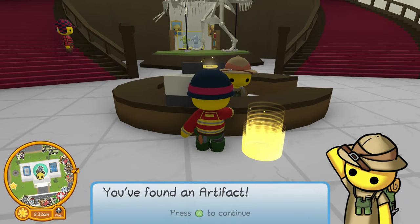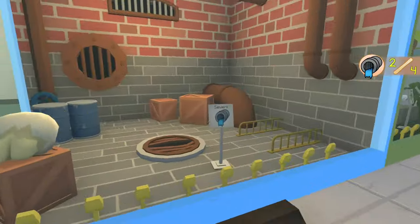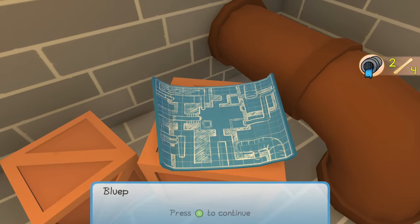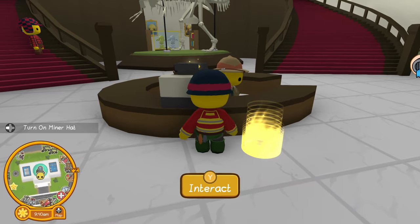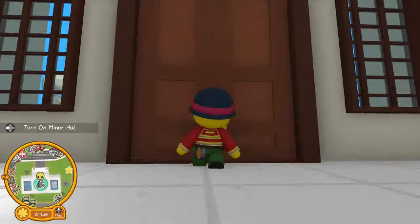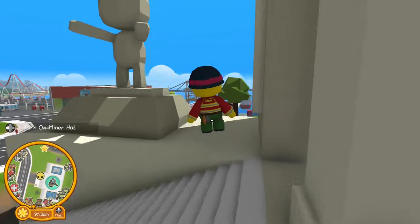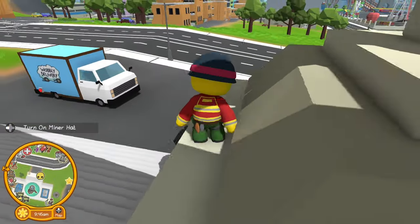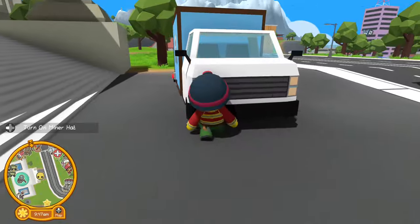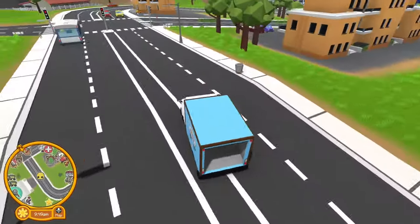You found an artifact! Let's see what this is - blueprints of the original Wobbly Island sewer. Wow, the original one! The sewers that we have now are probably added to what we had on the first sewer.